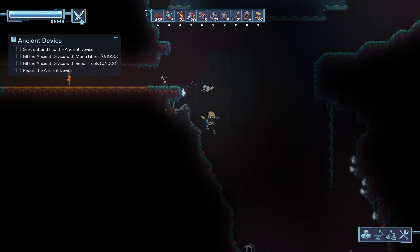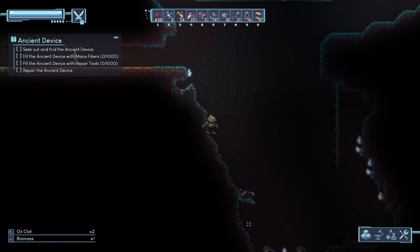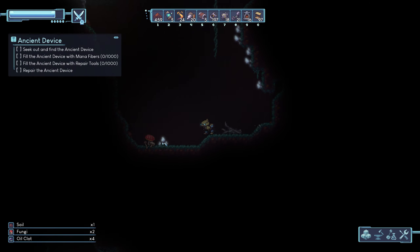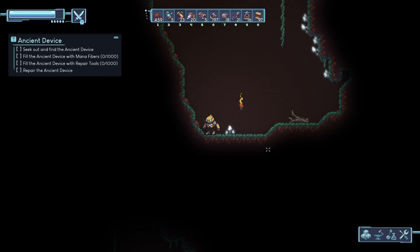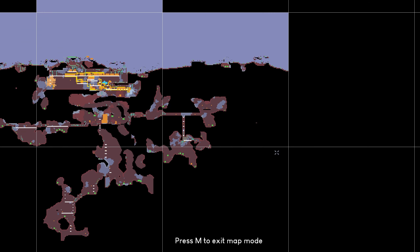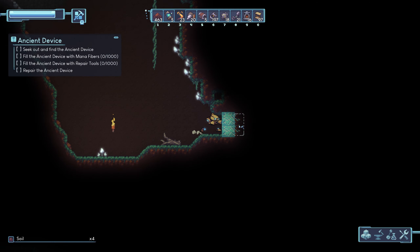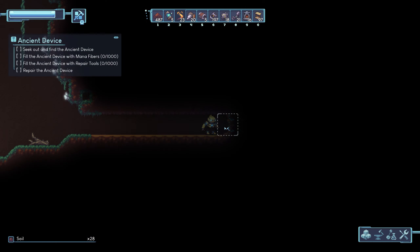There's one guy here — oh, there's more than one, and they can jump high. I think I'm good. There's still the matter of the ore, and there's a mainframe over there, much further to the east. I think I can get it — it's pretty close to the border, but I'm going to try. I really want it.